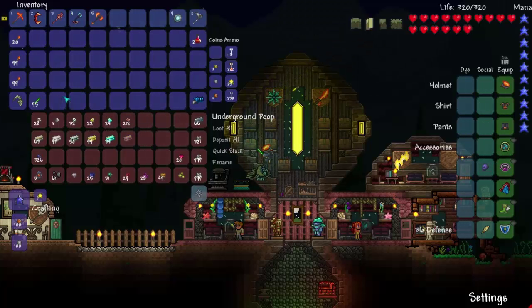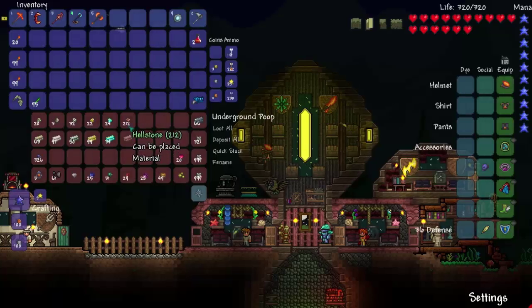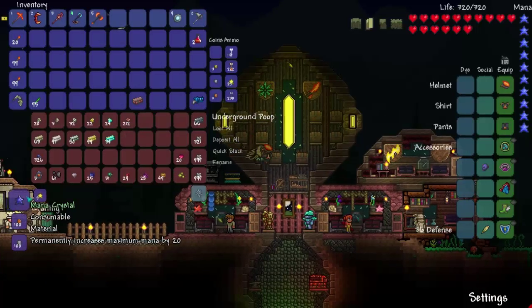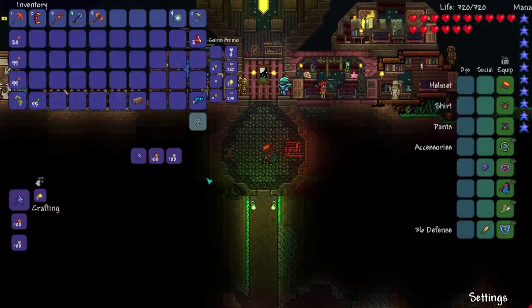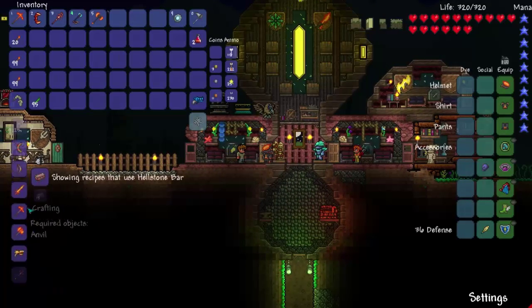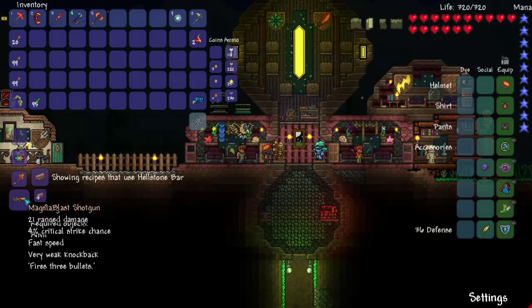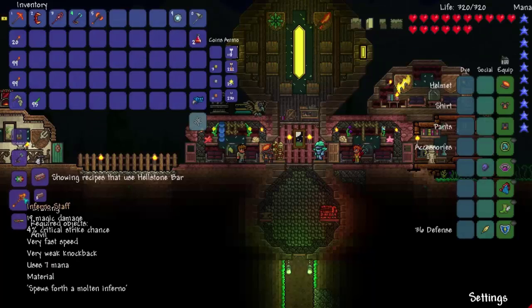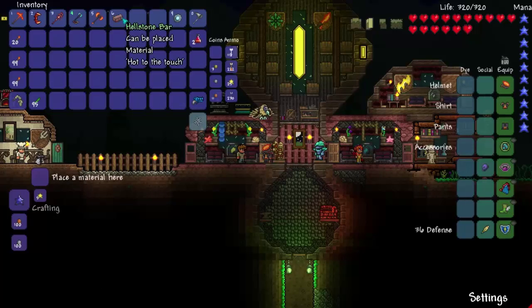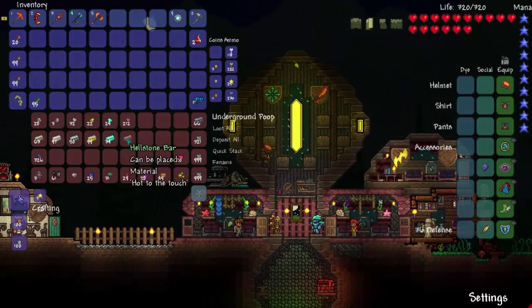Alright, we're basically done. There's still stuff I'm missing but nothing really worth showing off. Let's go to the guide. There's one cool thing you can make with a hellstone bar — the Magma Blast Shotgun. It's kinda like a shotgun but it's hellstone. Fires three bullets, fast speed, very weak knockback, pretty solid all around. An Inferno Staff — Speedsforth Molten Inferno. I don't really feel like making that though.